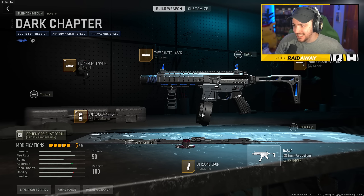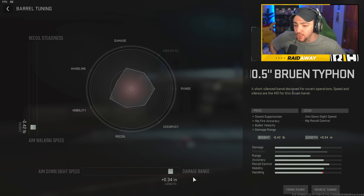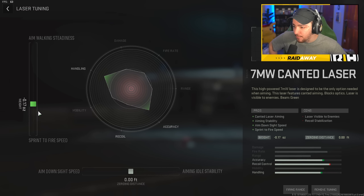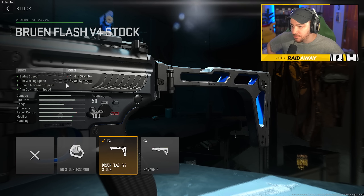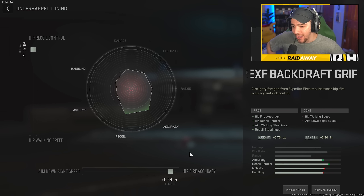The new laser gun, fellas. This was the class setup I was rocking. For the barrel we have the 10.5 Bruin Typhon which gives you sound suppression, hip fire accuracy, bullet velocity and damage range. This whole class setup helps with hip recoil control and hip fire accuracy. For aim walking speed as well as damage range. For the laser we have the canted laser which comes with this variant — it's a unique laser only for this gun. You get aiming stability, aim down sight speed, sprint to fire speed. I'd tune it for sprint to fire speed and aim down sight speed. For the stock we have the Bruin Flash V4 which gives you more sprint to fire speed, aim walking speed, ADS speed. We're gonna tune it for ADS speed and aim walking speed. We got the 50 round magazine which helps out this gun a lot. For the underbarrel we have the backdraft grip which gives you more hip fire accuracy and hip recoil control.